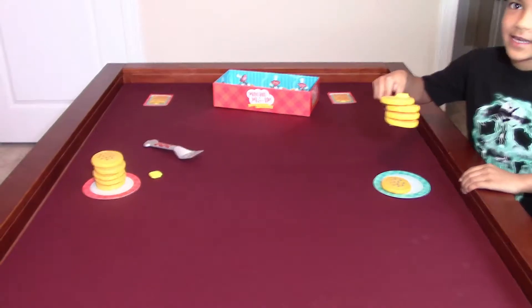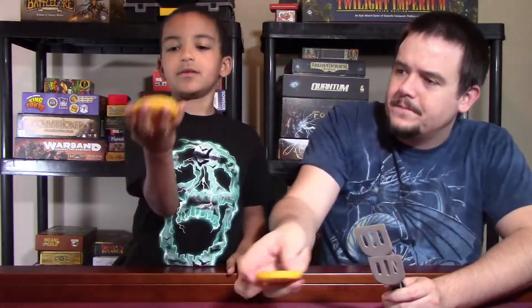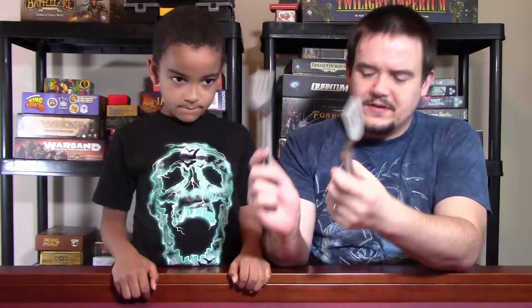Now that we know how to play, what do we think? Components-wise, Nathan, what do you think about the pancakes, the little plates, and the spatulas? I think it's great. I like the components a lot too — the pancakes are a somewhat squishy plastic and the texture just looks nice. I agree, I like the squishy feel. It's just very nice, good quality. The cards are fairly cheap, but that's not a big deal since you just leave them there to reference your next pancake — they don't need to be super high quality. And the spatulas are nice — relatively cheap plastic, but for what you're doing, that's perfect.